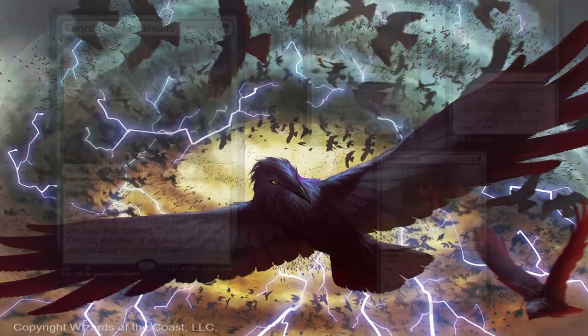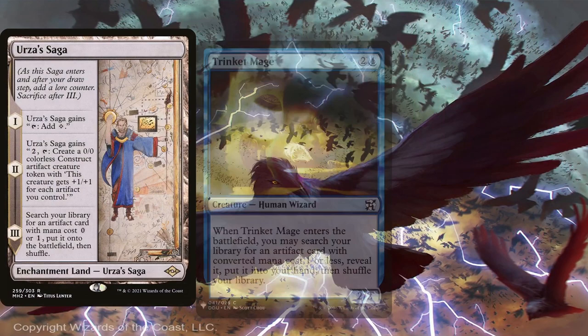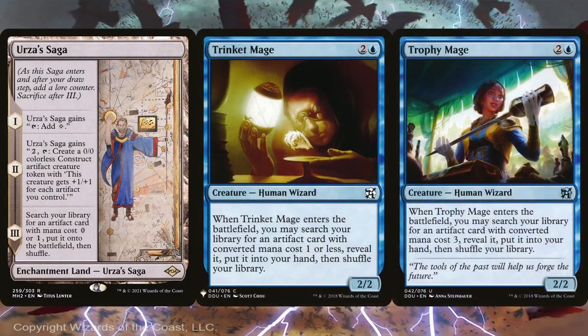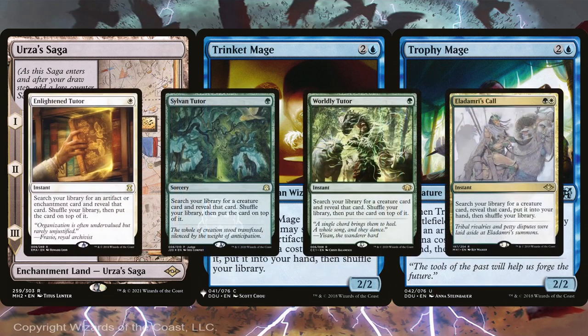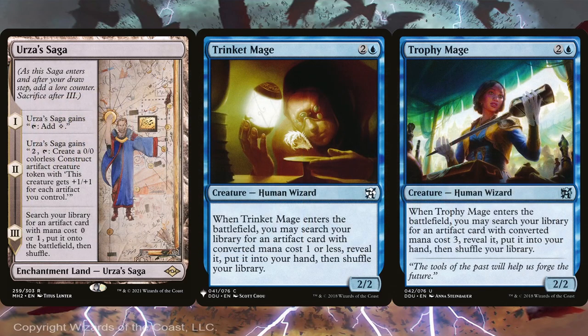Sensei's Divining Top is so key to this strategy that Urza's Saga and Trinket Mage are included as ways to find it. Trophy Mage is also included since either Ashnod's Altar or Phyrexian Altar are key to the combo. That said, you can make this deck way more streamlined by adding strict tutors like Enlightened Tutor, Sylvan Tutor, Worldly Tutor, and Eladamri's Call. However, I wanted to keep the deck a bit lower in power, so I opted out of these — though you can definitely add them if you want to.